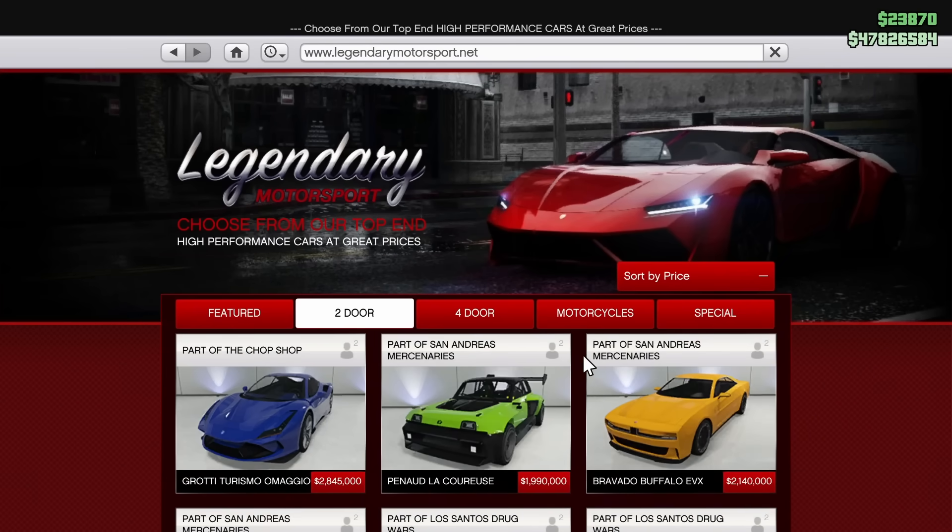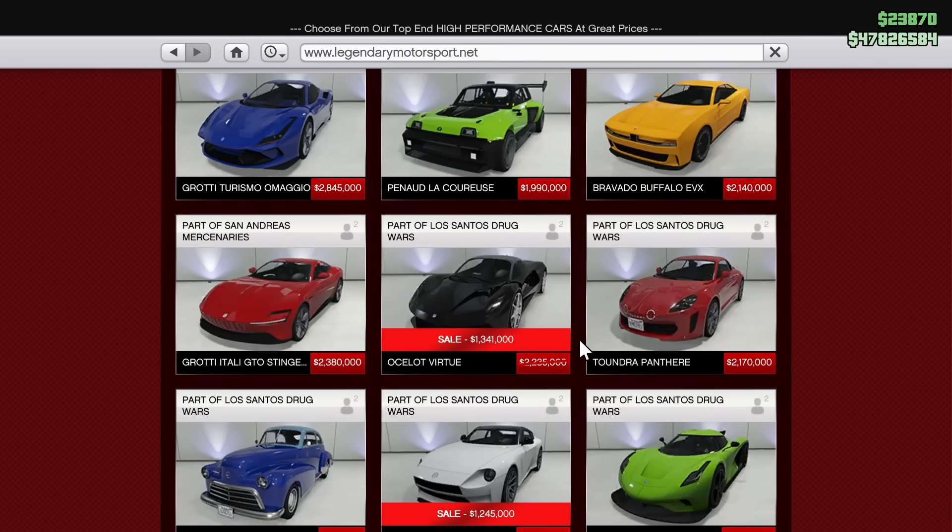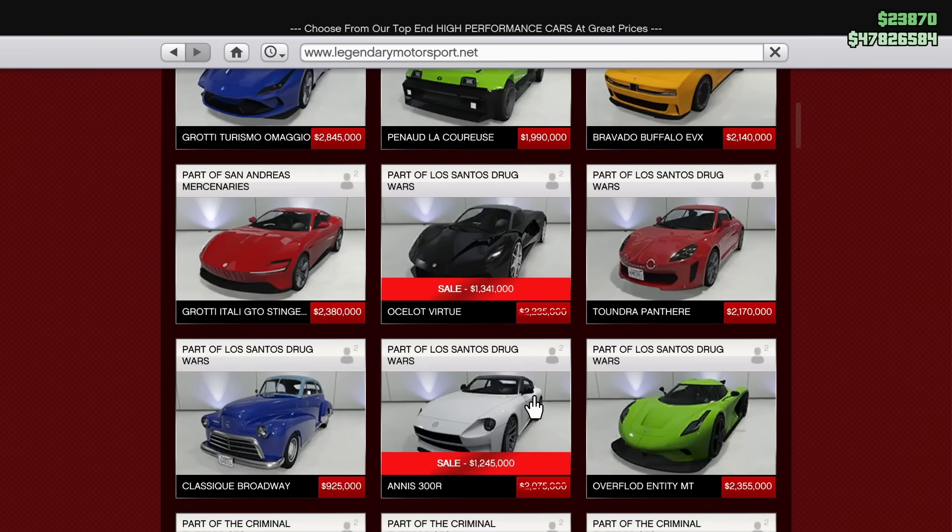For vehicle discounts we have plenty this week, likely because the new DLC is coming next week and they're trying to get you to spend all your money. To start, we have the Ocelot Virtue discounted 40% off. The Virtue is a super fast electric car in GTA Online, however you can get it for free by completing the First and Last Dose missions from the Drug Wars DLC. You get paid for those missions and get the car for free, which is pretty insane — one is probably enough for most people.